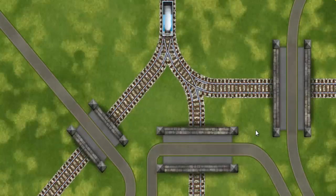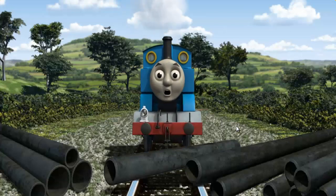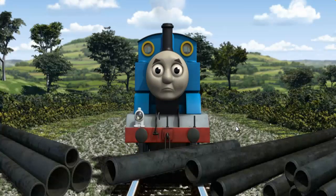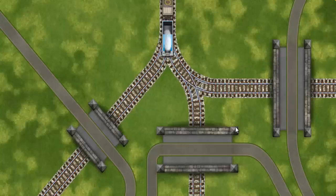Find the track that goes under the shortest bridge. Thomas was on the long track. He would have to go another way. Find the track that goes under the shortest bridge.